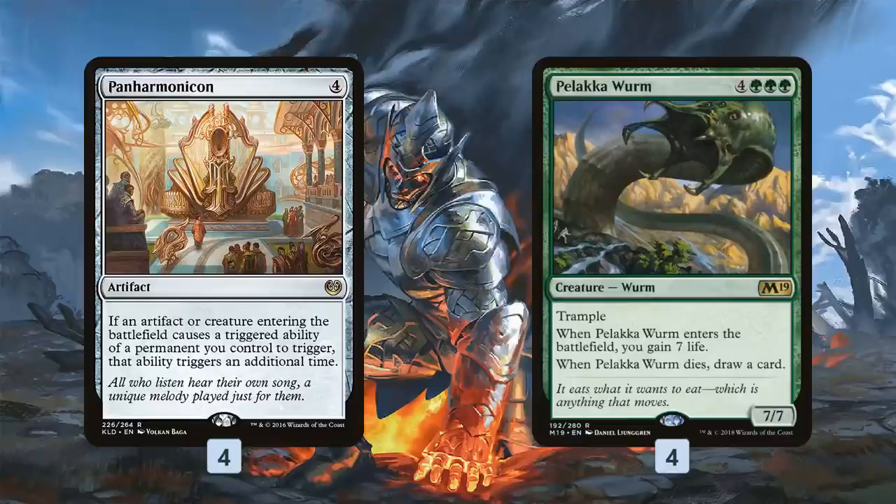Meanwhile, Cloudblazer right on curve with Panharmonicon: if we can ramp into Panharmonicon on turn three, turn four Cloudblazer we draw four cards, gain four life, and have a 2/2 flyer left over — good against aggro and a fine attacker on its own. Then we get to our big payoffs — Palaka Worm is our main plan for closing out the game. A lot of people are still playing red aggro, still the best deck in the format, and some are playing control decks. Palaka Worm is good against both.